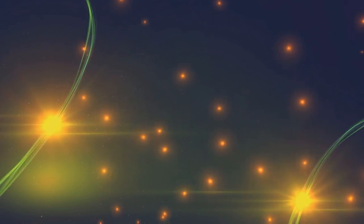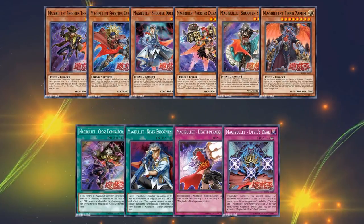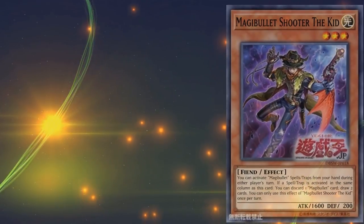The entire Magibullet archetype at the time of filming this video has 10 cards: 6 monsters and 4 spells and traps total, though that could change as we get future support. For the monsters, I'm going to go in order of lowest level to highest level, and we're going to start with Magibullet Shooter the Kid.